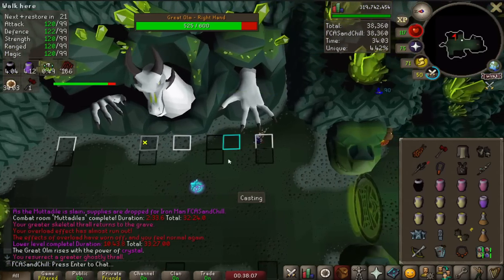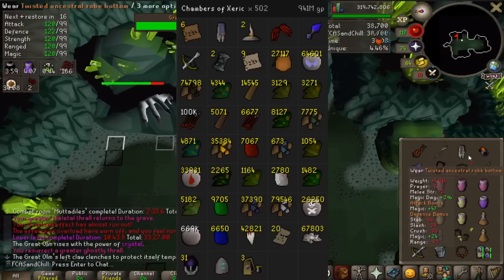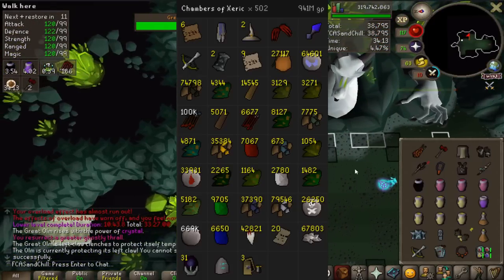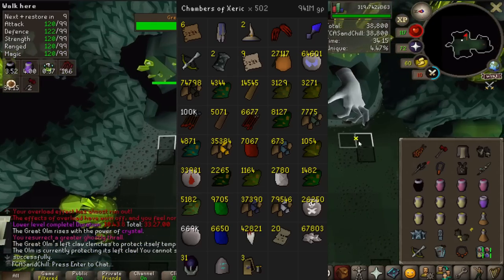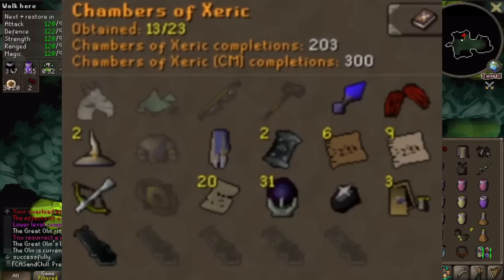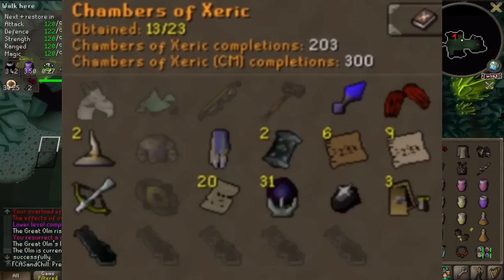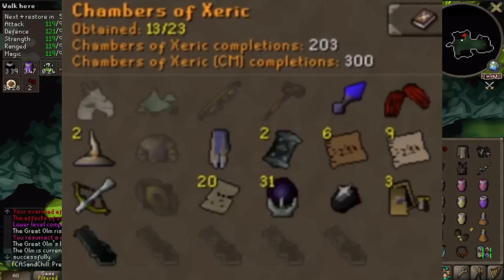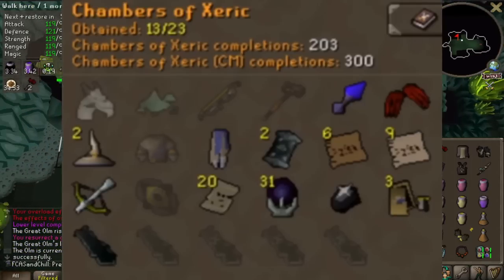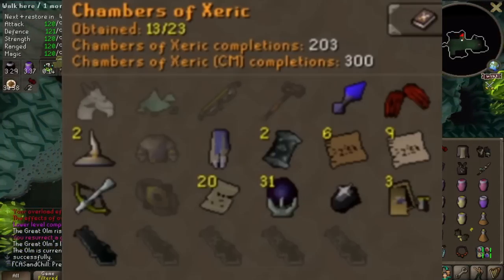So if you remember last time I had a video, I was at 300 kill count. And so this is the loot that I had as of that point. You can see here I had a bank that was almost one bill from all my Cox loot — 941 mil. And if you look at my log here, I'm still missing quite a few purples. I still need the ancestral top, the elder maul, twisted bow, and even the buckler, as well as pet and dust. So that's the starting point — let's get into it and show the loot for the next 200 up to 500.